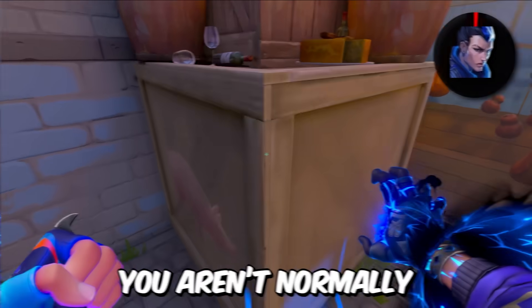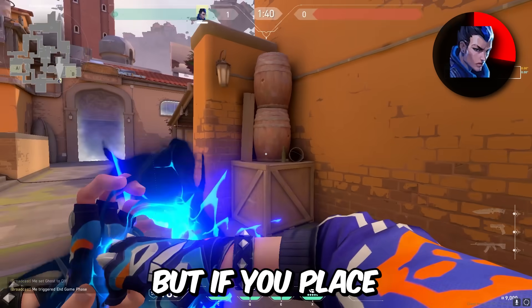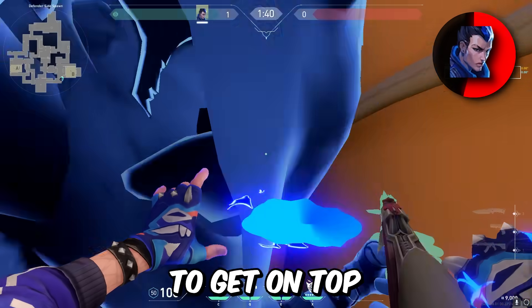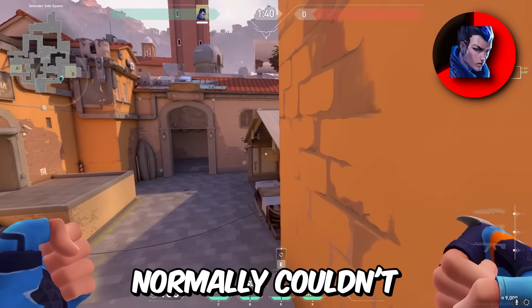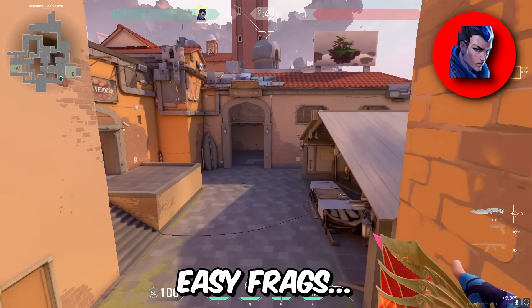We got Yoru. You aren't normally able to place your teleport on top of certain angles, but if you place your clone first and then place your teleport, you can teleport to get on top of off-angles a Yoru normally couldn't reach. This allows you to catch enemies off guard and possibly get some easy frags.